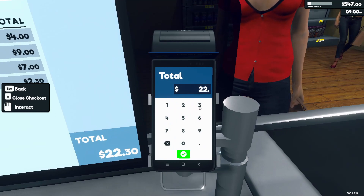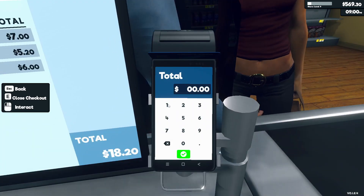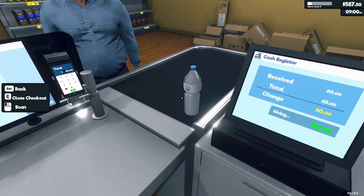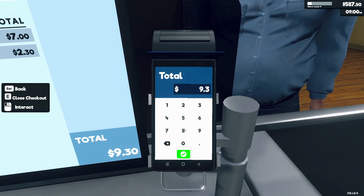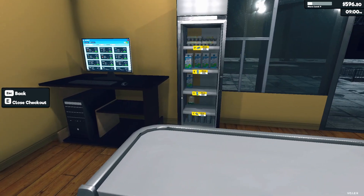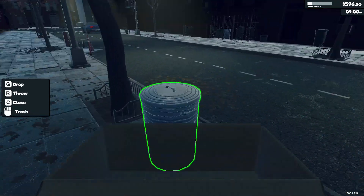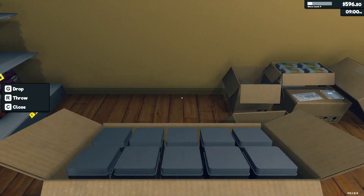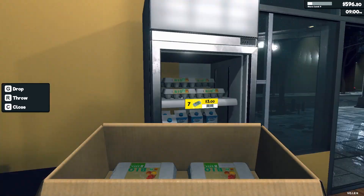Twenty-two thirty. My plan is to always buy just as much stock as possible. Eighteen dollars and twenty cents. Every time I do a new day, I'm going to try to buy every single bit of stock that I can. I can't stop playing this - it's so addictive. I just want to keep earning the money. I have an open box - I'll just open that one. What's that? Eggs, I suppose.